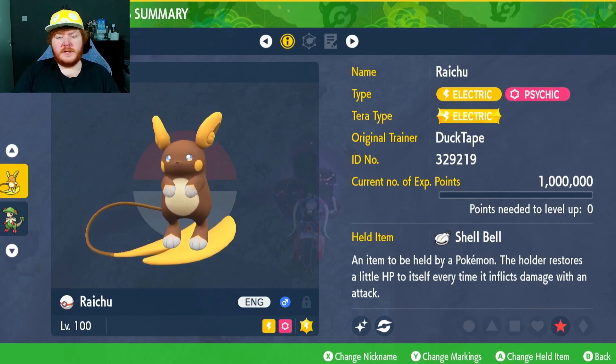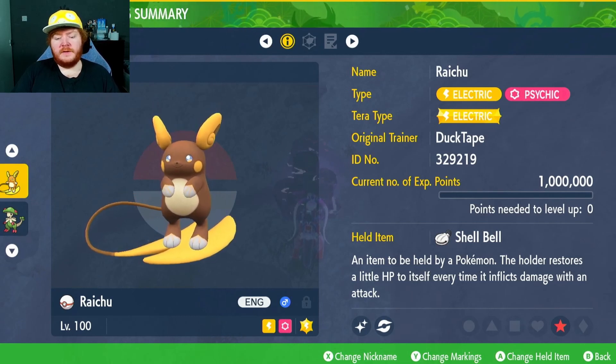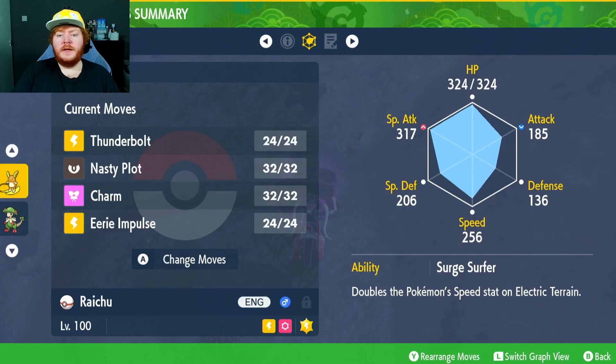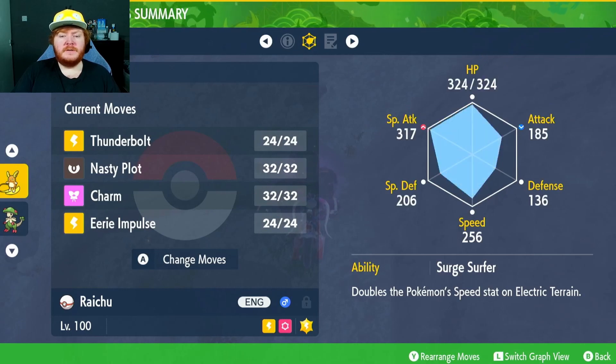We've gone with the Electric type here and the Shell Bell held item to restore health the more damage we deal, which you can get from the in-game daily shop. EVs in Special Attack and HP, Modest nature to increase that Special Attack even more.